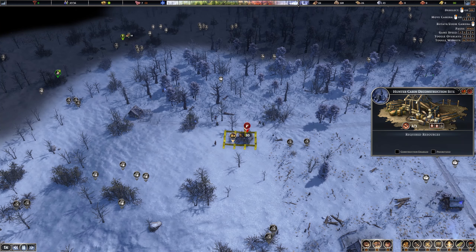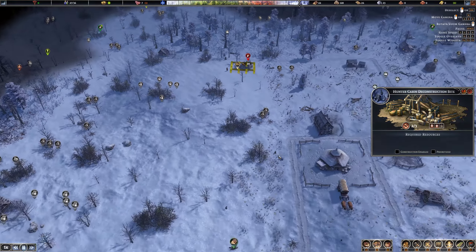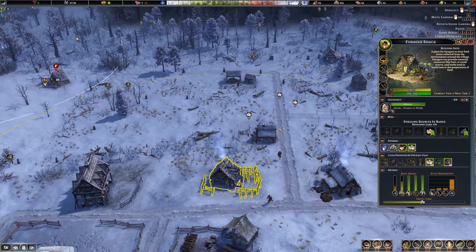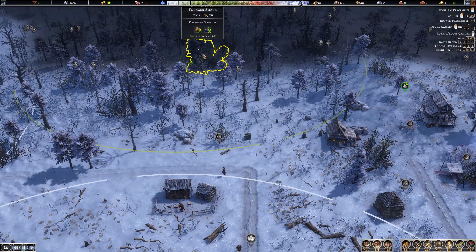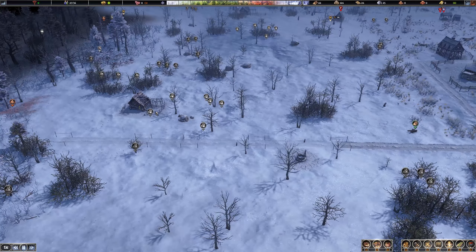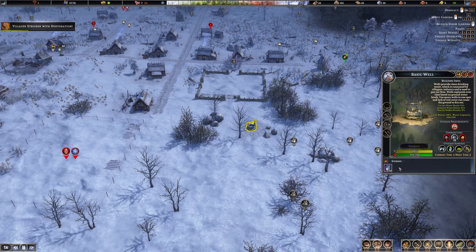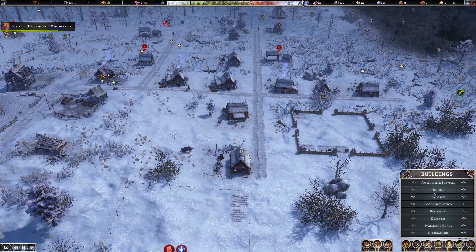There's a really cool feature — you can actually set a building to relocate, which is pretty awesome. So you don't have to build a new one every time and demolish the old one. You can just say, I have a forager shack here that's not in the best position — salvage it, or relocate it over here. I can just plunk it down wherever and they will move it. That's a really nifty feature — I don't think I've seen that in any other game, to be honest.